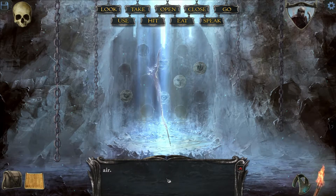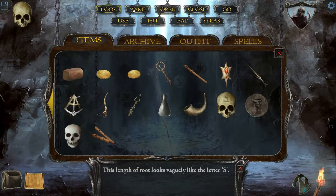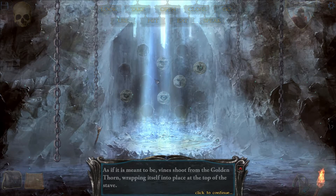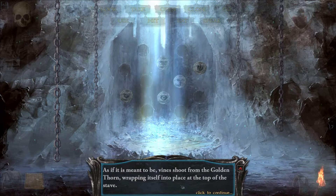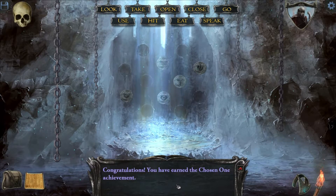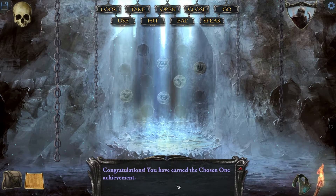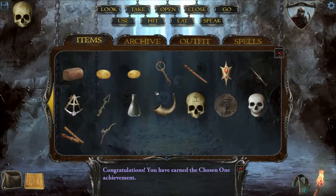Alright, what do I do with it? Let's use something on it. I think I know what I have to use on it. This is probably a staff left over. A vine shoots from the golden throne, wrapping itself into place at the top of the stave. You've earned the Chosen One achievement. I have been selected to be the chosen one. Excellent. So now I have a legendary stave, right?